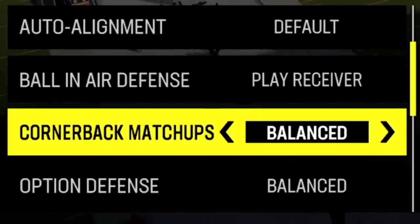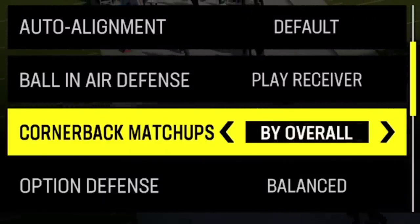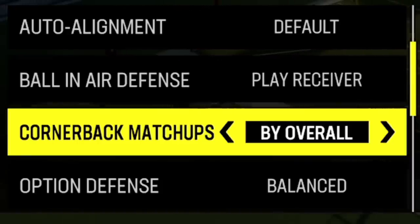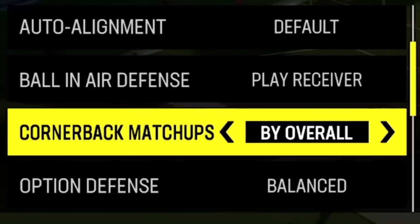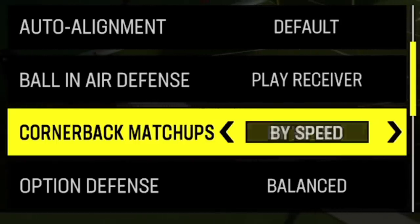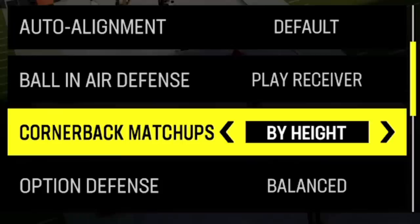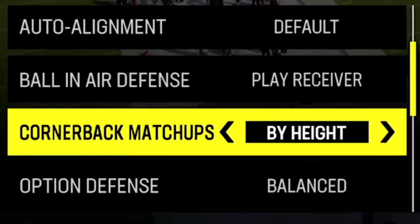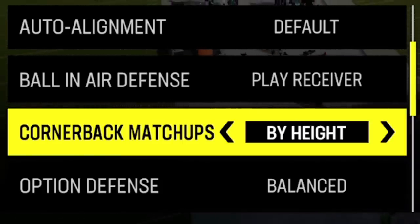Cornerback matchups — there's not much to go over. I typically go by overall because my fastest or best cornerback is usually the highest rated. If somebody's constantly burning my receivers I'll switch to by speed, and if I'm getting consistently beaten in the air I can go by height — though aggressive catches and high pointing are toned down this year.